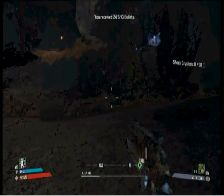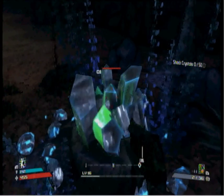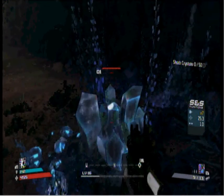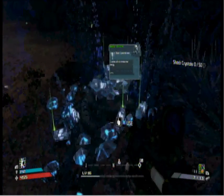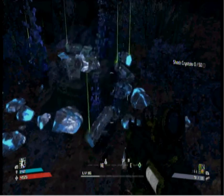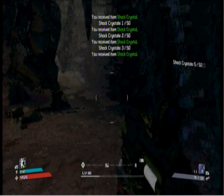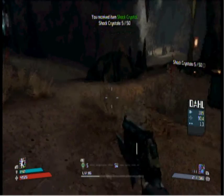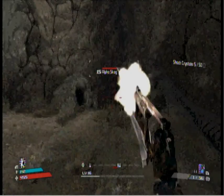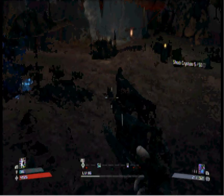Pretty much all enemies only have one weakness. If you come over here you see our very first shock crystal. What you want to do in order to get the shock crystals — just shoot them. Each of these shock crystal pillars contains five shock crystals you can pick up, and our mission is to collect 50 shock crystals. There's more than enough in this area to complete the mission.